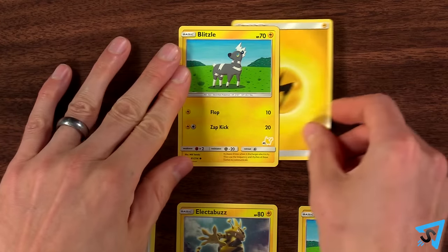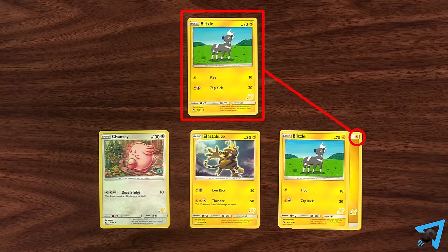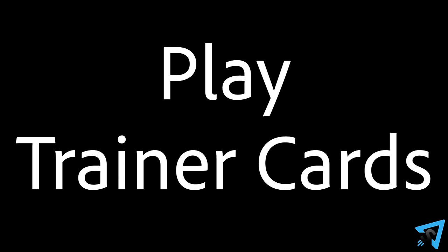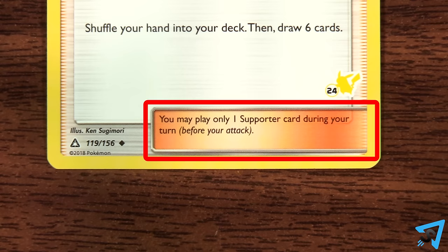Attach energy: attach one energy card from your hand to any of your Pokemon in play by placing it underneath. Pokemon can only use energy that is attached to them, and you can only attach one energy card each turn. Play trainer cards: reveal a trainer card from your hand, do what it says, and obey the rule at the bottom. Some trainer cards, like supporters, can only be played once each turn.